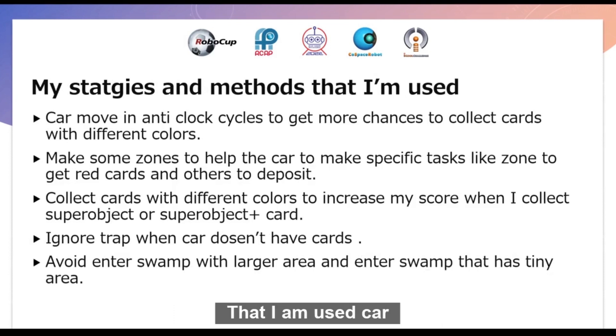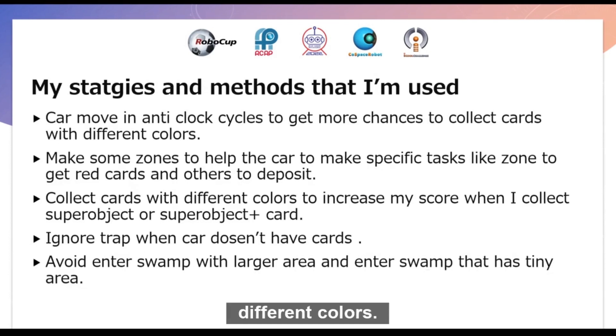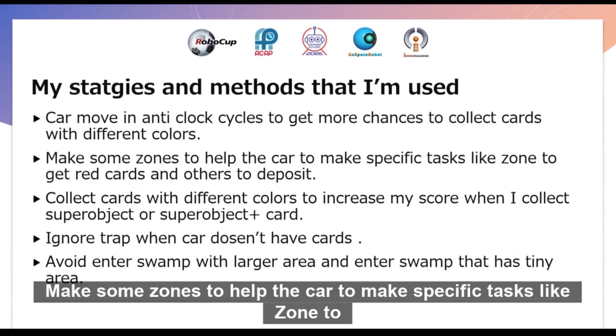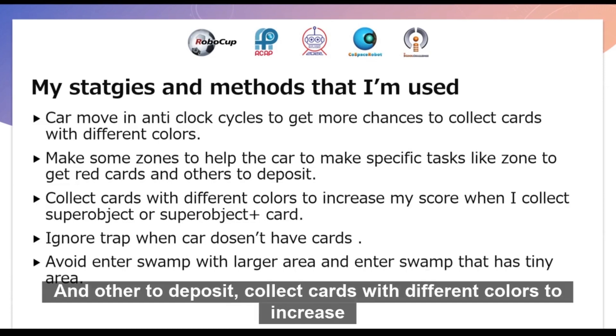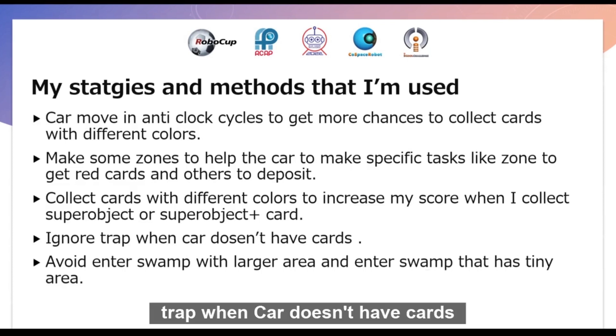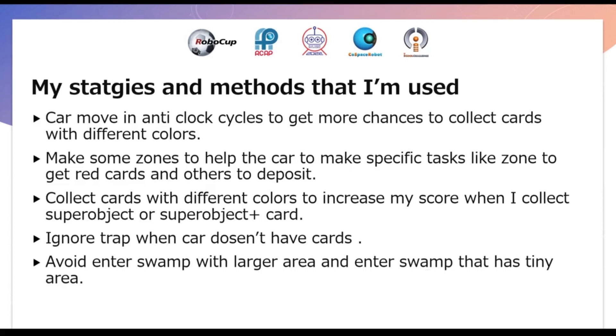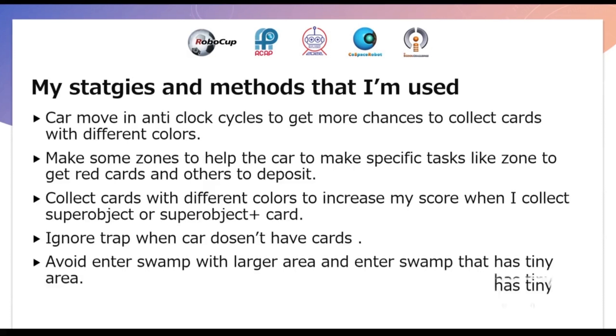My strategies and methods: the car moves in anti-clockwise cycles to get more chances to collect cars with different colors. I made zones to help the car perform specific tasks, like a zone to get red cars and another to deposit. Collecting cars with different colors increases my score when collecting a super object or super object plus car. I also ignore the trap when the car doesn't have cars, and avoid entering large swamps while entering swamps with a tiny area.